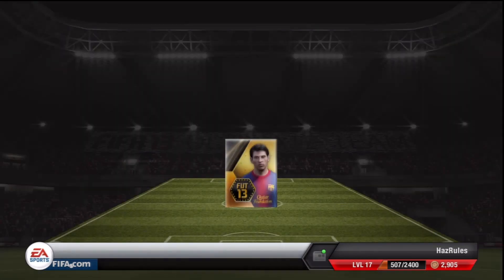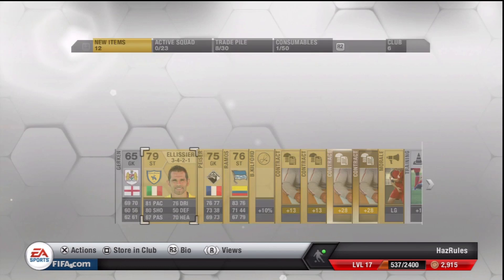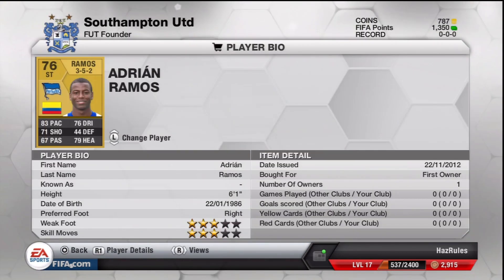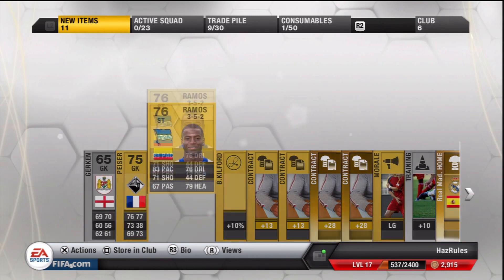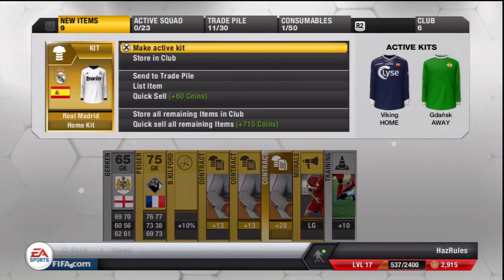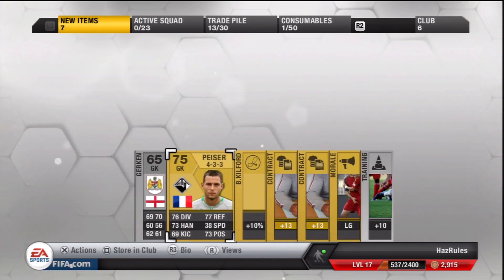Pack number two. Can we get some good? And more non-shiny players again. I swear EA hates me. I never get... oh he isn't even that good. I'll see the trade pile, hopefully we might get something. Even the Real Madrid kit gets like 150 for it because no one really wants it. Whoever doesn't go in the trade pile is going into my club.